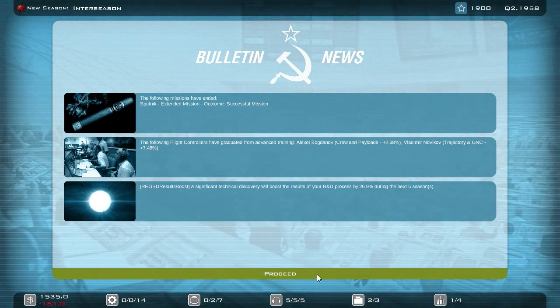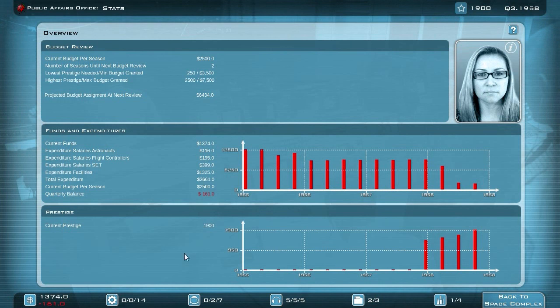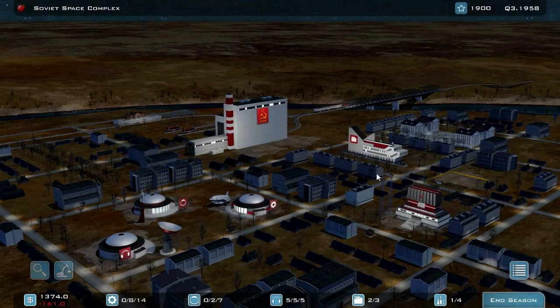Only two seasons left. Now you can see the new diagrams — they look really good, really great. I like the new diagrams. They're amazing and now genuinely useful for tracking the development of your funding and prestige.